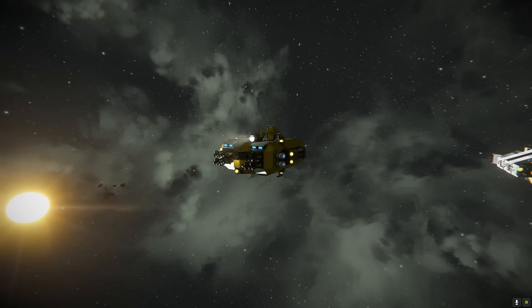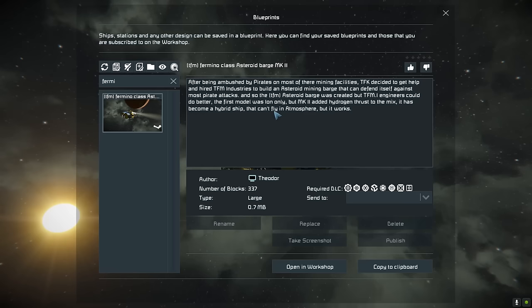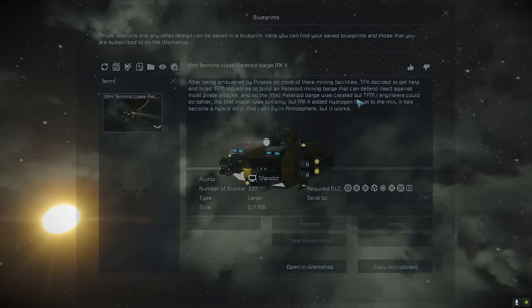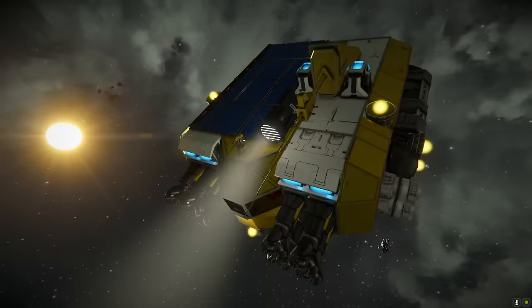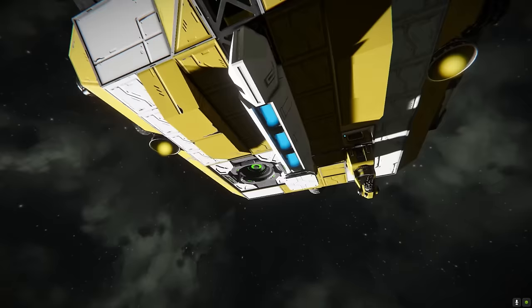Next up we have the Firmino class built by Theodore. After being ambushed by pirates on most of their mining facilities, TFK decided to get help and hired TFM Industries to build an asteroid mining barge that can defend itself against most pirate attacks, and so the TFM asteroid mining barge was created. The Mark II added hydrogen thrust to the mix — it's become a hybrid ship that can't fly in atmosphere, but it works. This is a nice little compact one with a very economy-era style body and frame.